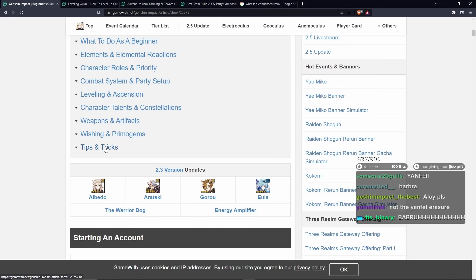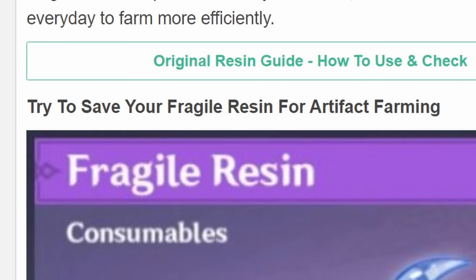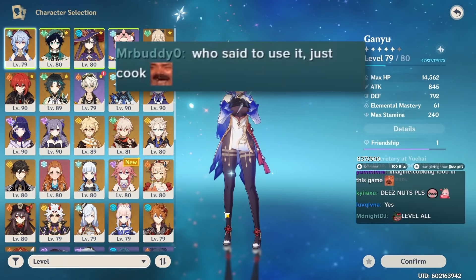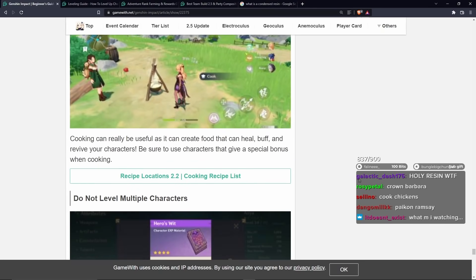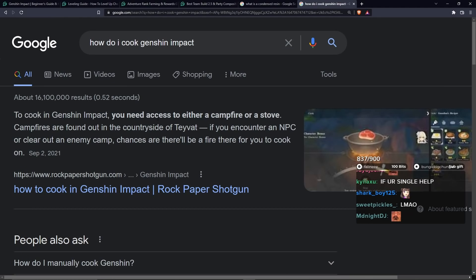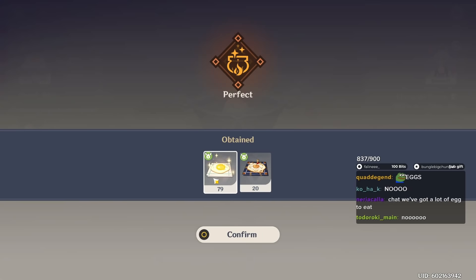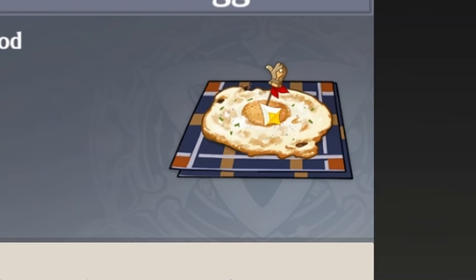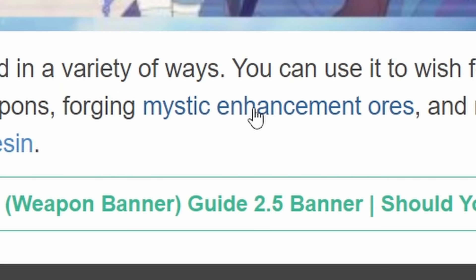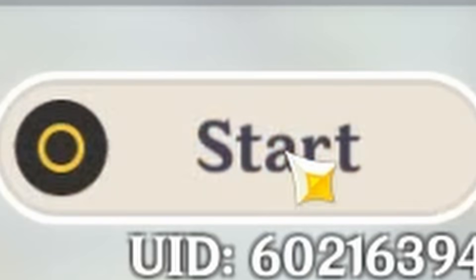Characters and constellations, tips and tricks. Don't forget to use up your resin - looks like we need to spend some resin. Try to save your fragile resin for artifact farming - already on it. Try to cook food whenever you can. Food is cheating! Who said to use it? Just cook? You're right, okay, let's cook some food. How do I cook? I'm completely new. To cook in Genshin Impact, you need access to either a campfire or a stove. What do I make? 99 eggs - 79 sparkling eggs and 20 eggs on a fancy plate. Primo gem management - you can use it to wish for new characters and weapons. Forging mystic enhancement orbs, forge ores. I get EXP for it. I think that's good.